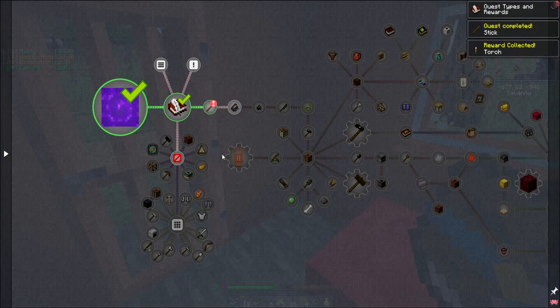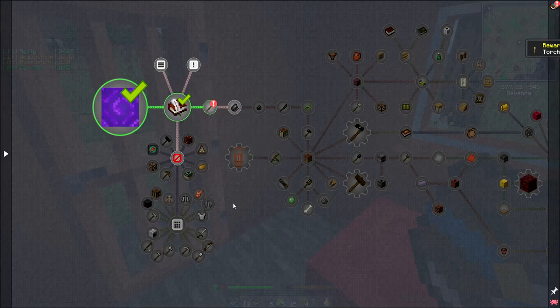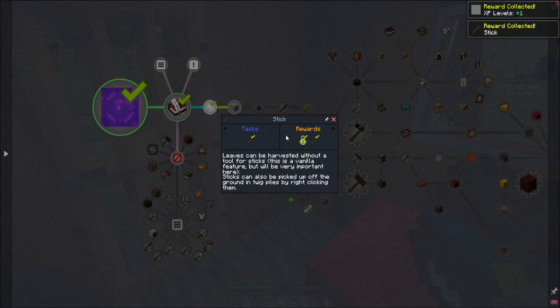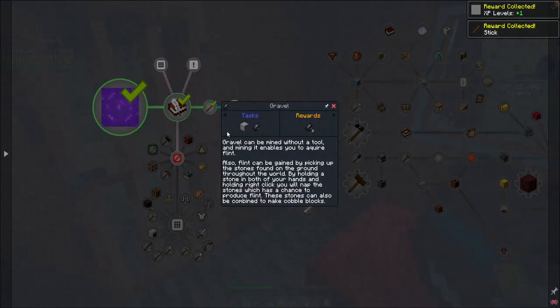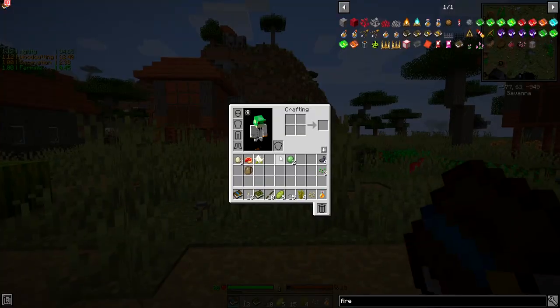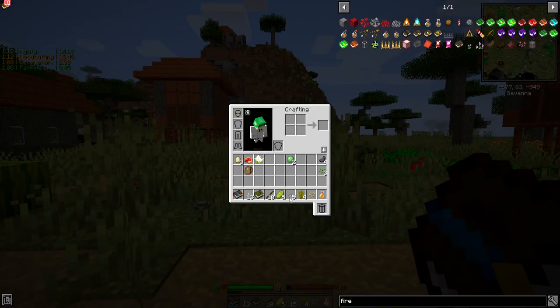We're going to leave some sections alone for right now. We picked up a bunch of sticks for a reason — leaves can be harvested without a tool for sticks, which is a vanilla feature but very important here. We need sticks, and we're going to get some XP. Now it wants us to find gravel. Gravel can be mined without a tool and is a way to acquire flint. Flint can also be gained by picking up stones found on the ground, and by holding a stone in both hands and right-clicking, you can knap them into something else.